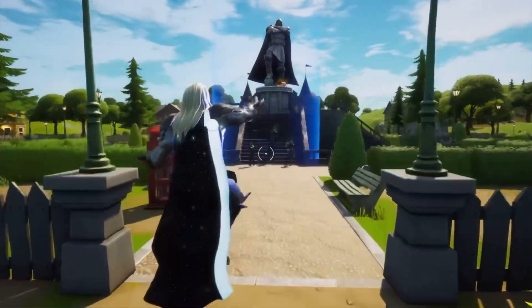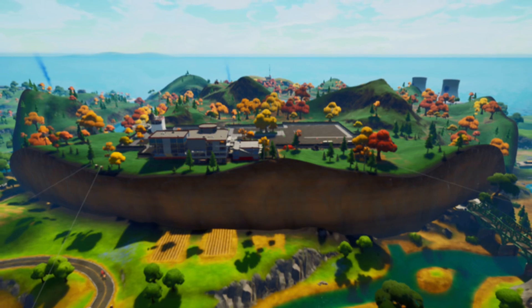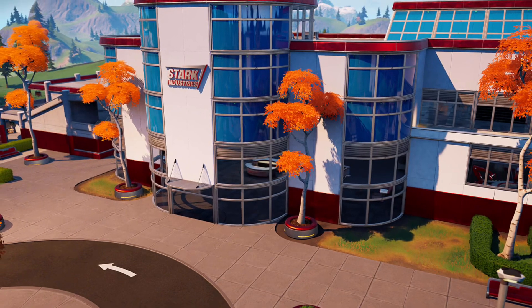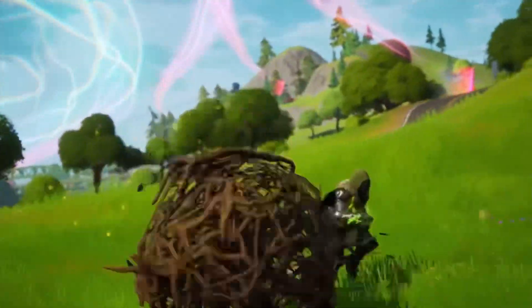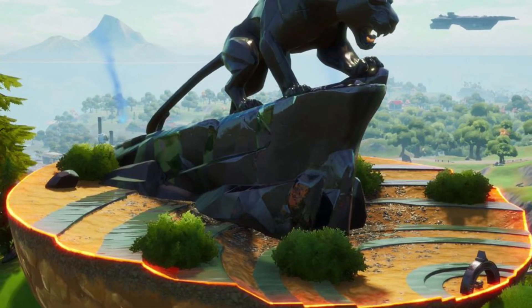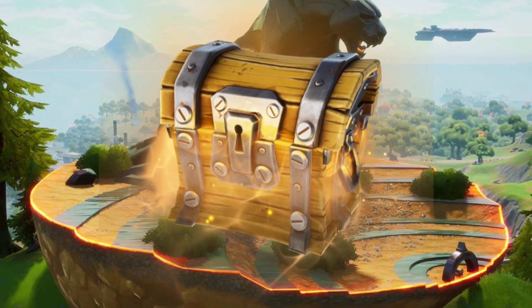But it's not just the Battle Pass — the map saw huge changes with the new Levitated Island. This featured Stark Industries, one of the best POIs from Chapter 2. Many people have forgotten the update received halfway through the season with many new locations, and one of the standout ones was the new Black Panther location, which featured a huge statue with some chests around it — a really cool new area.